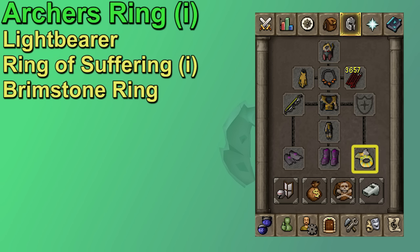Finally, we have the ring slot. I stick with the Imbued Archer's Ring at the moment over a Lightbearer. The Lightbearer makes your special attack charge twice as fast, which is really nice if you're dumping a lot of specs. I usually don't find that I'm dumping that many specs — often I have one Zaryte Crossbow spec pretty much every fight, so the extra spec energy doesn't seem huge. If you do find that you need more special attacks during the fight, the Lightbearer is very solid though. The Ring of Suffering is good for defense and gives some recoil damage, and the Brimstone Ring gives a little bit of range damage and could be helpful if you are bringing a Mage Switch.